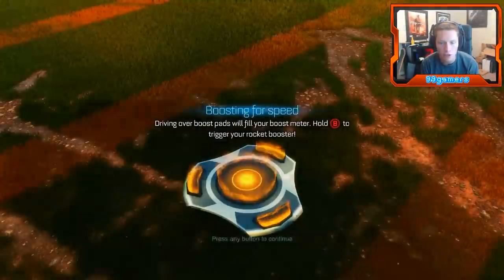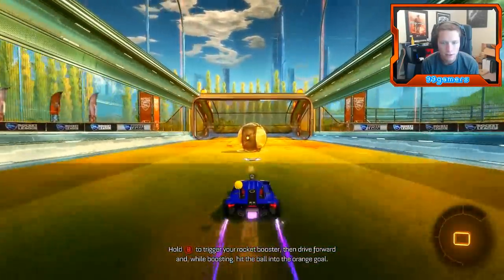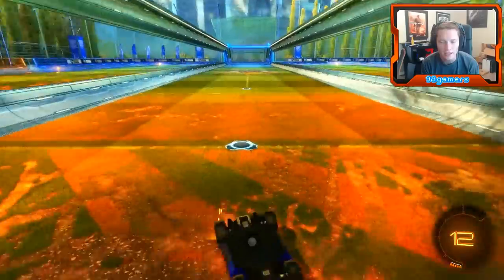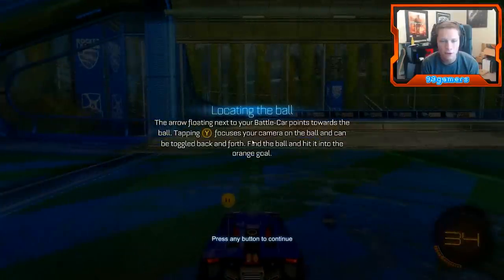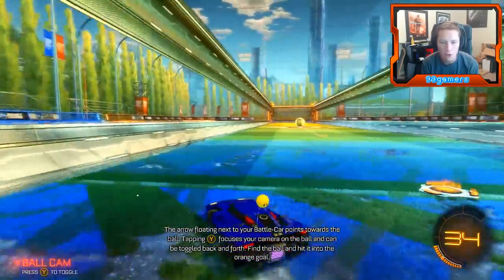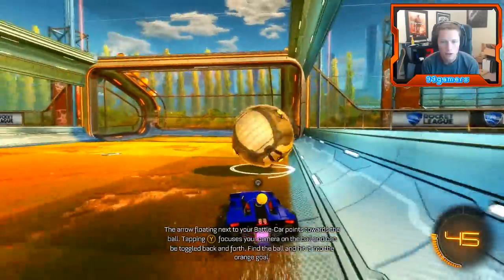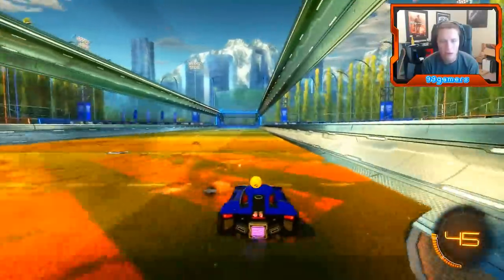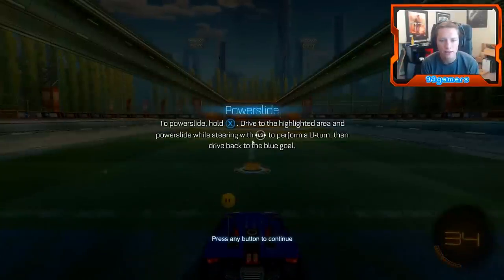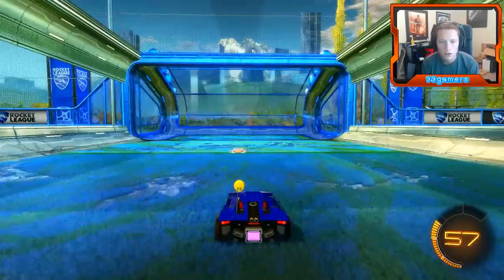Driving over boost pads will fill your boost meter. Hold B to trigger your rocket booster - this is what I'm talking about, watch this guys. The arrow floating next to your battle car points towards the ball. Tapping Y focuses your camera on the ball and can be toggled back and forth. So just tapping Y puts you on the ball no matter what direction you're going - that's actually really useful. And there's a power slide: hold X and drive to the highlighted area to form a U-turn. Congratulations!